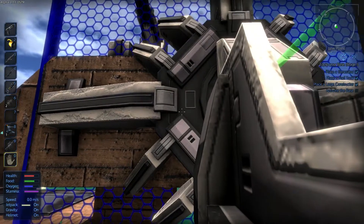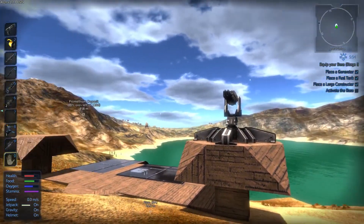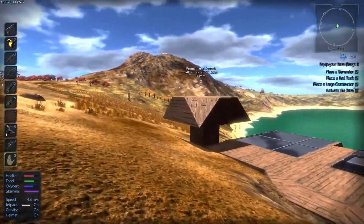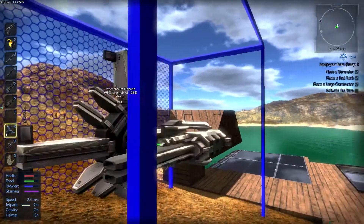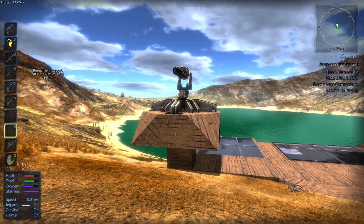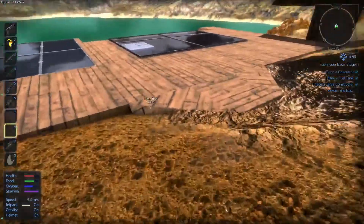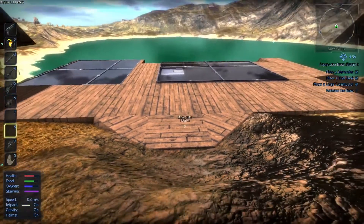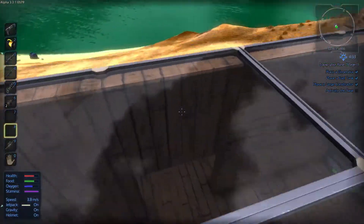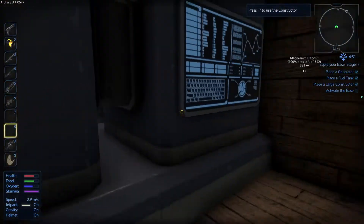Let me go to empty hands so we can actually look at it — it looks quite nice. I have one turret placed. Turret number two will go here — look at that. Turret number three will go here potentially, but maybe I don't need three turrets — maybe two turrets will do the job. We'll see.